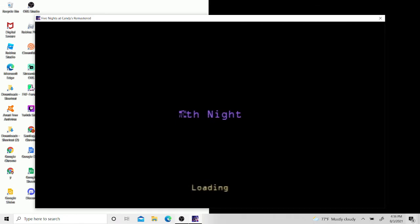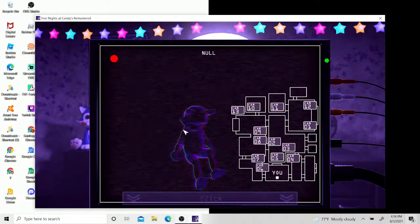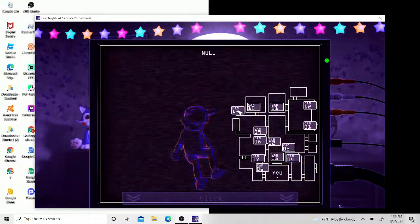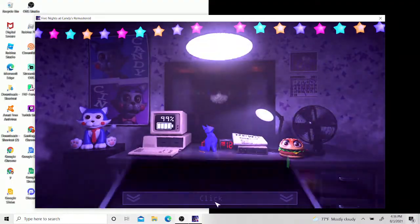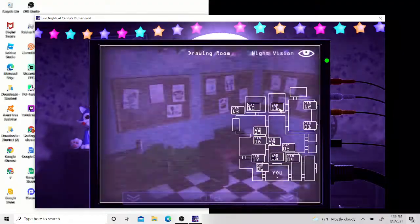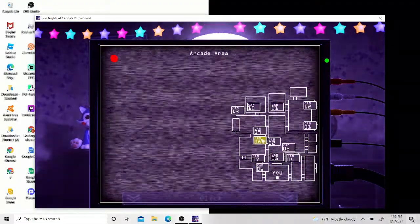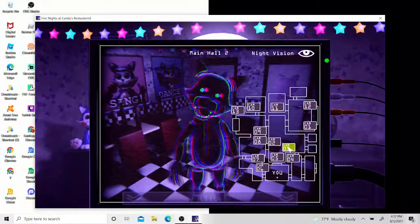Shadow Candy spawns on camera 13. What I normally do is use dark mode — the non-night-vision view you can see displayed here. Double-click on every camera repeatedly to check. Sometimes you have to double-check.